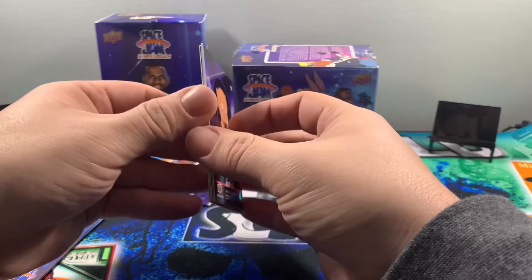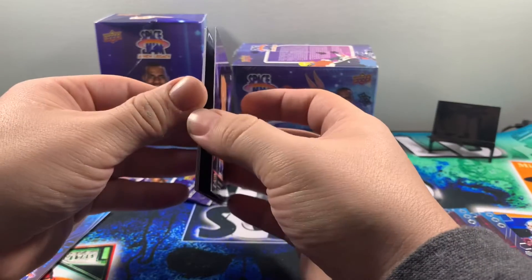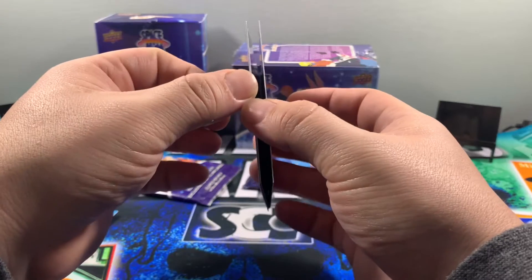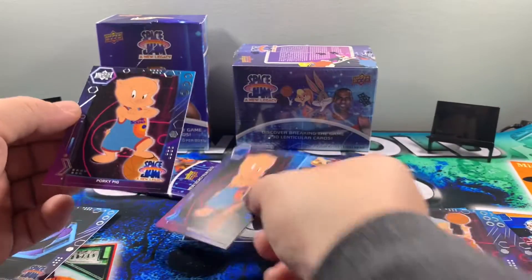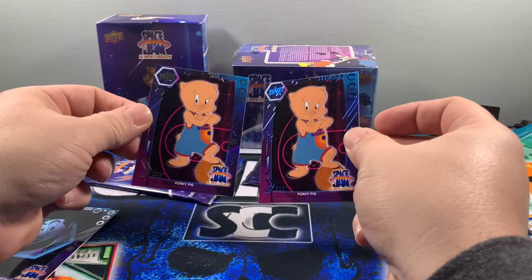This is awesome — brings me back to being a kid. Speedy Gonzalez! What do we got here — LeBron James portrait, we're gonna set that off to the side. Granny's here to get it popping! That's crazy — it happened two packs in a row: Porky Pig standard and a Porky Pig blue parallel.